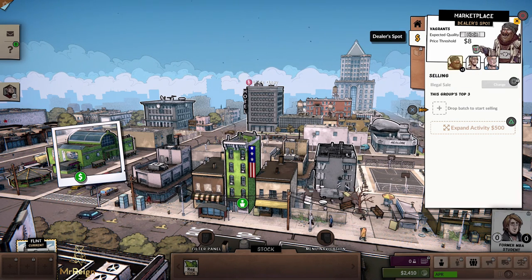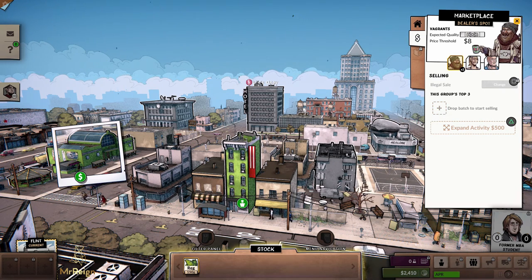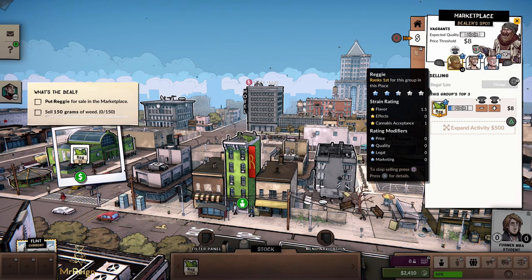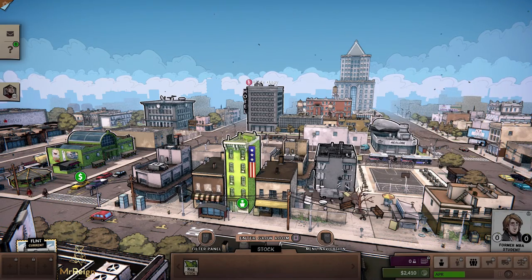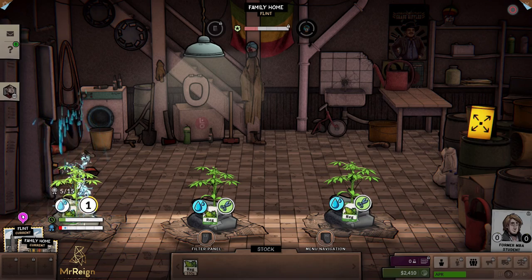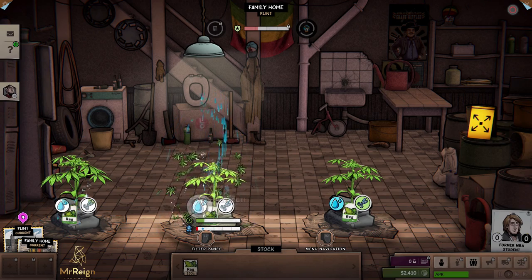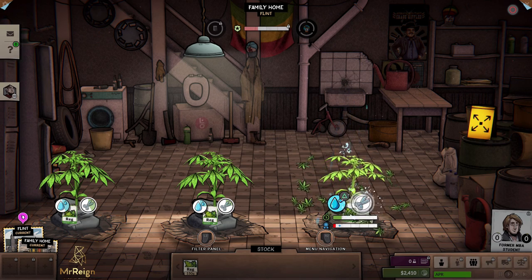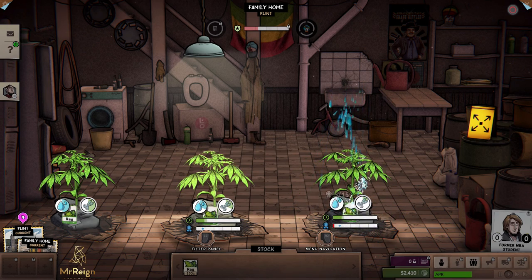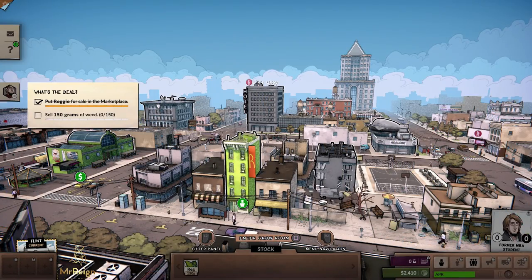Outside now — we're going to select the marketplace, head down to the money tab, push X, and go all the way down. We drop the batch — select Reggie and put it in there. Then we want to head back to the grow room to make sure these are being trained nicely. I just figured out: if I hold down triangle, it waters and clips at the same time, then you can water again afterwards.